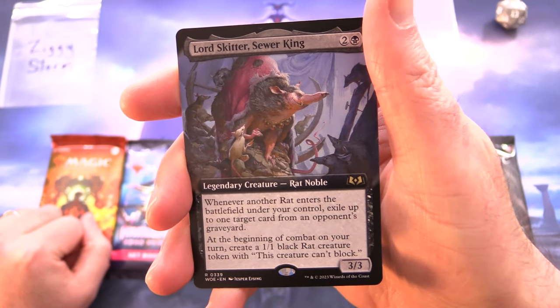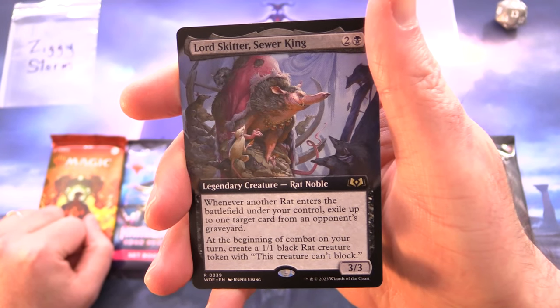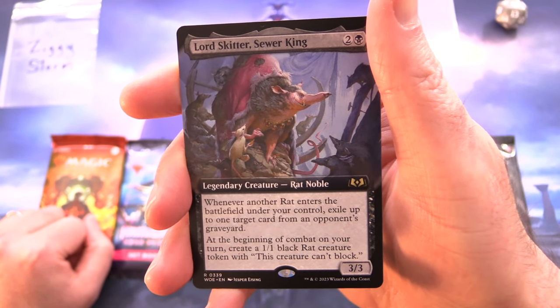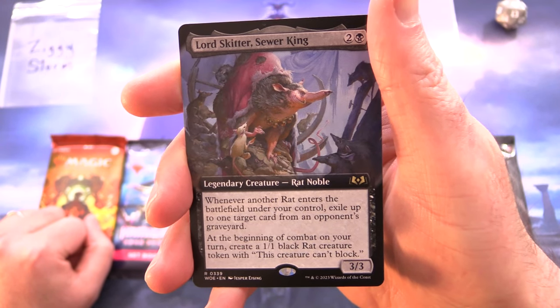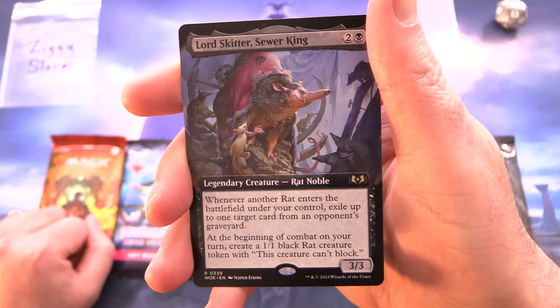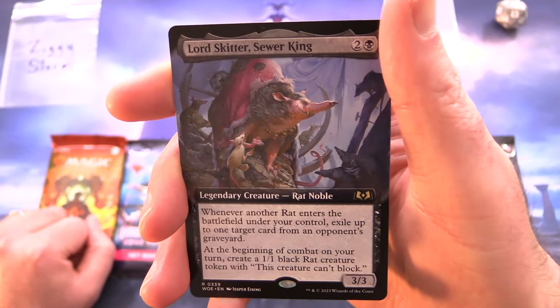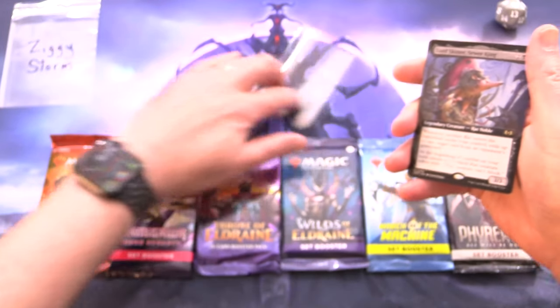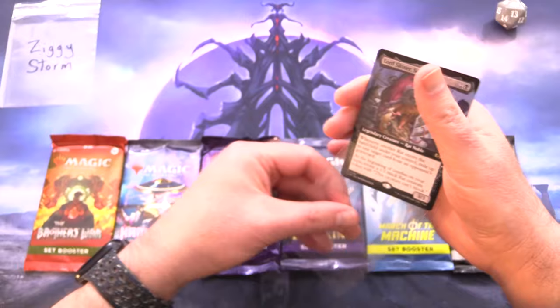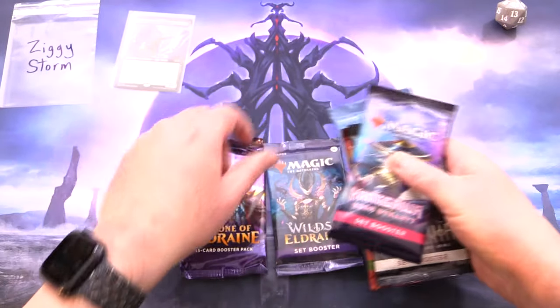Lord Skitter is a Legendary Creature — Rat Noble, 3/3 for two and a black. Whenever another rat enters the battlefield under your control, exile up to one target card from an opponent's graveyard. At the beginning of combat on your turn, create a 1/1 black rat creature token with 'this creature can't block.' So we are looking for rats and nobles today, and I've tried to pick packs that will give us the best chance. Let's make an Eldraine sandwich and get to cracking.